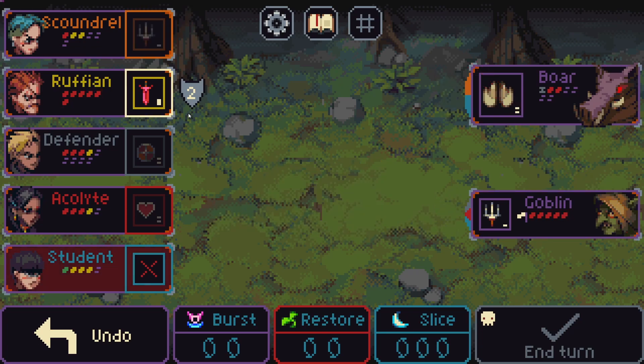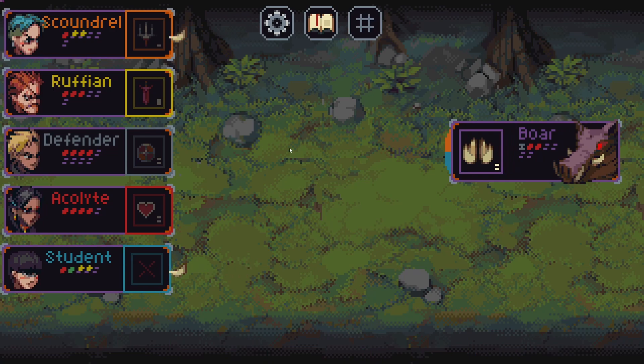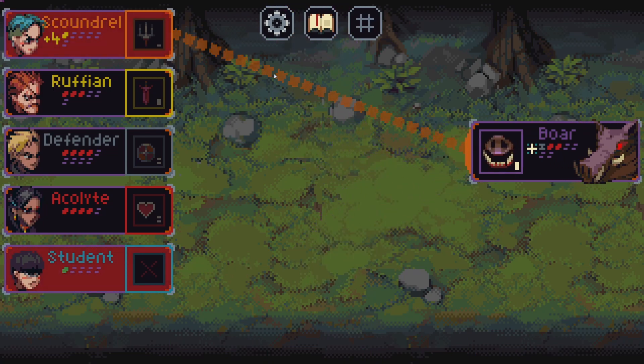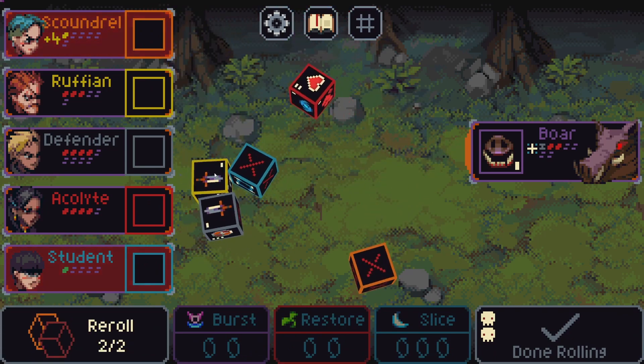Let's remove everything first, then let's kill the goblin — we'll take care of the bore next turn. Unexpected, to be honest. We have Treasure Seeker so item quality plus one.